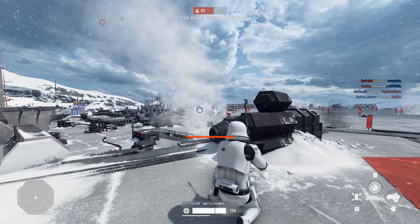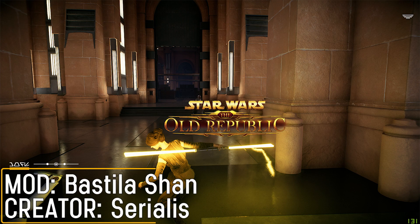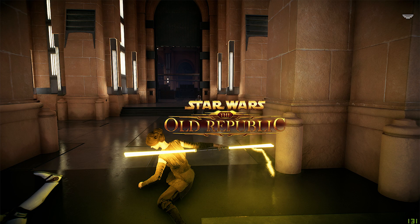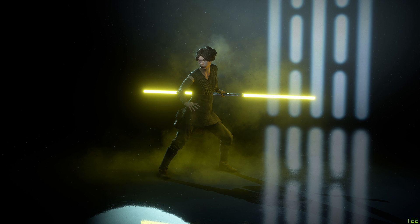The runner-up mod this week is the Bastilla Shan mod. This is a Legends character from Star Wars: Knights of the Old Republic. I'm pretty sure a bunch of you are saying you're a huge fan of that series, because I know there are plenty of you asking for Old Republic mods, and here is one from modder Serralis. It's a pretty cool mod and definitely one of the better Legends skins I've seen from the modding community.